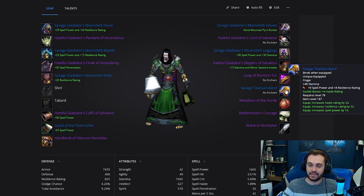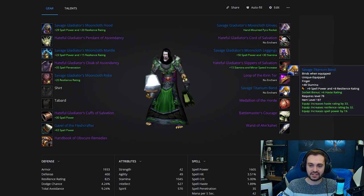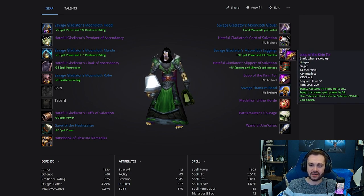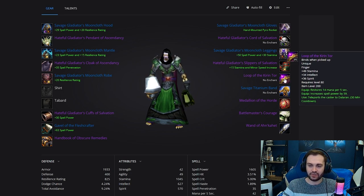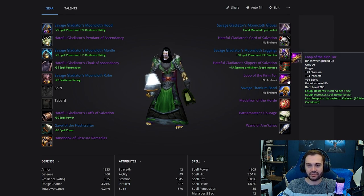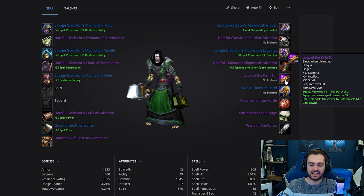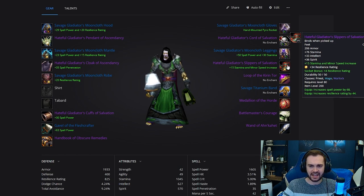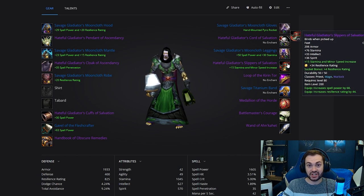We've got the JC Savage Titanium Band — nice little bit of resilience on this with the socket and a good amount of stamina. Then we've just got the Loop of the Kirin Tor, which is around 8,500 gold. If you don't have this amount of gold, that's fine — there are other options available; just look for any sort of ring with spell power and MP5.